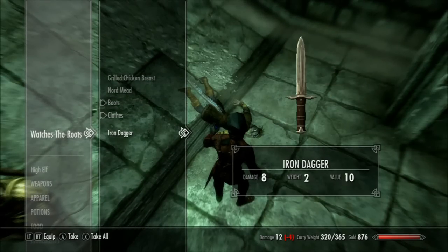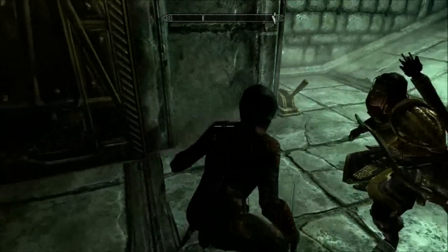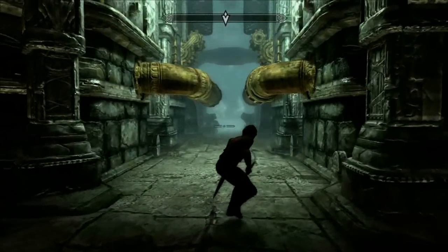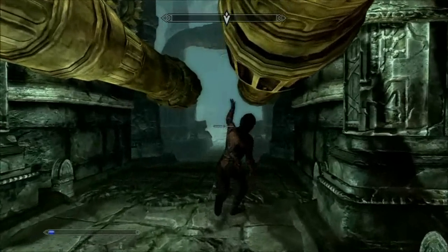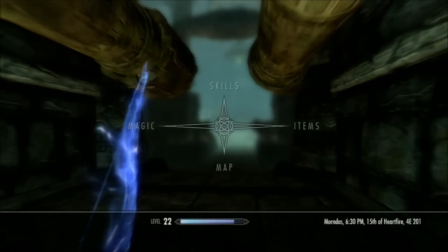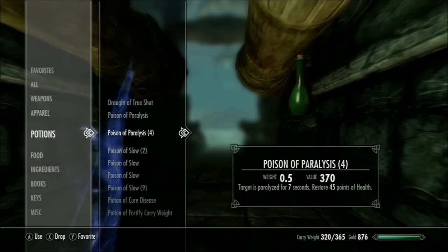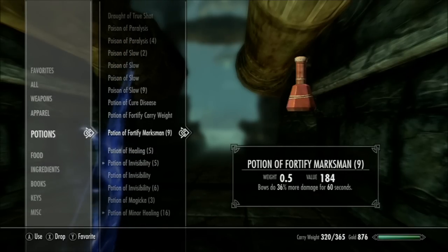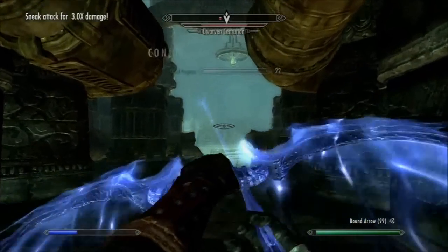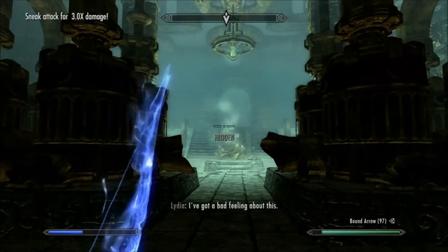Silver garnet — that'll do. We should be nearly at the end of this quest. We've just got to fight this steam-powered thing — a Dwarven Centurion. I'll use the bound bow with a potion of marksman to make sure I knock this guy down quickly before he gets to me. Hopefully Lydia doesn't even have to get involved. And he's down — easy.